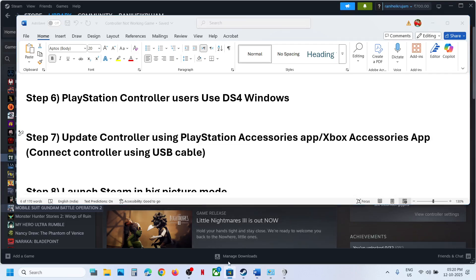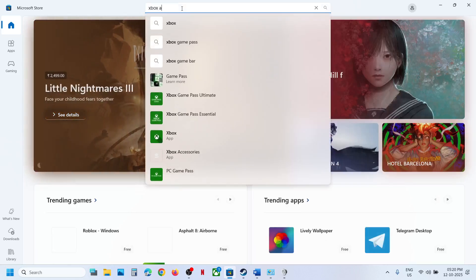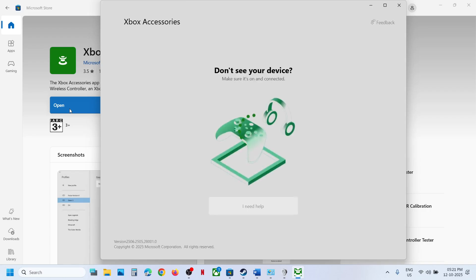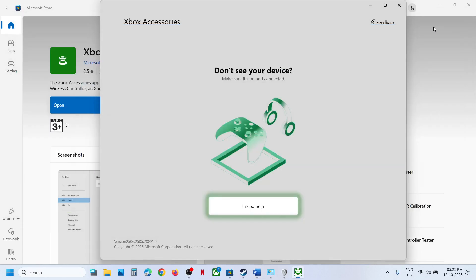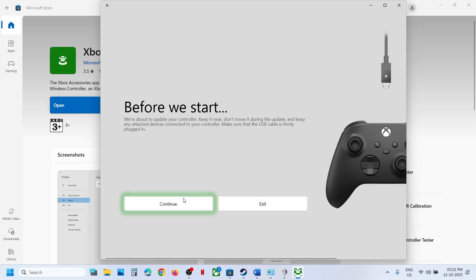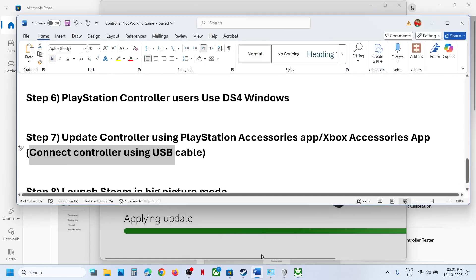The next step is to update your controller firmware. If you have an Xbox controller, go to the Microsoft Store, search for 'Xbox Accessories' app and install it. Connect your controller using a cable, and once it is detected, click the three dots (More Options) and then click Update. Once updated, relaunch the game and check.